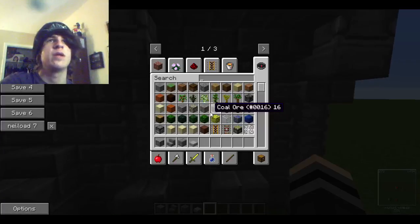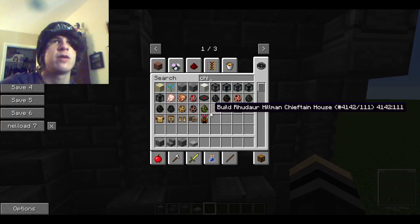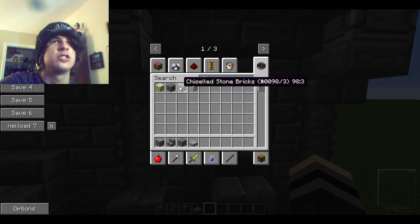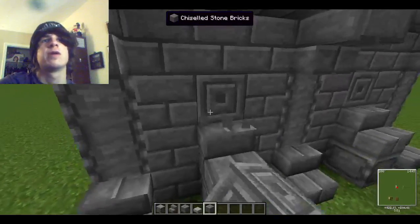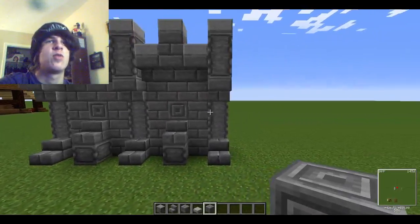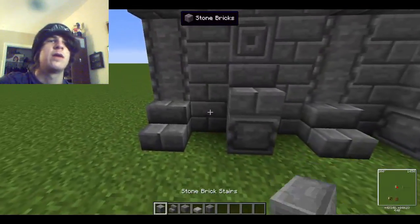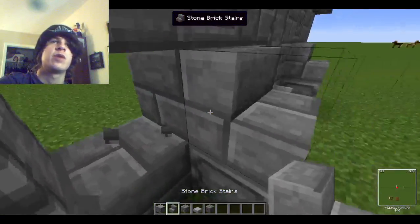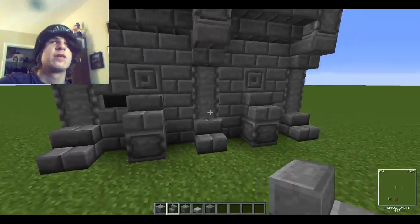Chiseled stone bricks. Take this chiseled stone brick right here and plop him down. Boom. Look — we already have something that's 20 times better. I still don't know what I want to do something here, but I don't know what to do. Oh, I know — let's add a little breakup here. Missing bricks, showing where.